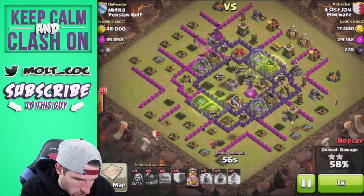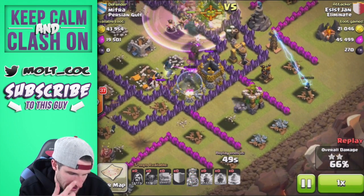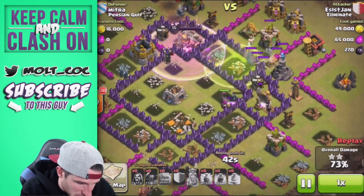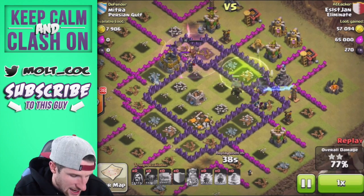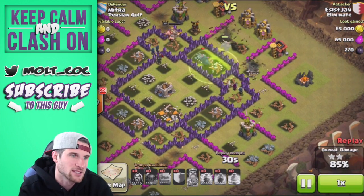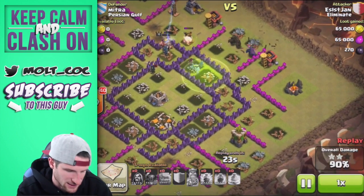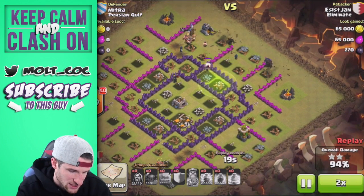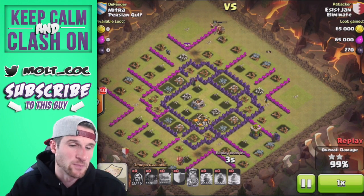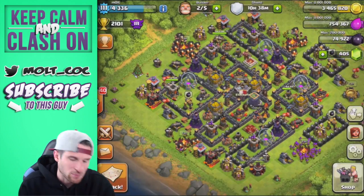They got distracted but head back to the center. He's got one golem working around the top, another in the middle, and one at the bottom that just blew up. Both PEKKAs are still up, king just used his ability. There goes the last jump spell — interesting to see two jump spells used, but he clearly prepared knowing they'd be necessary. Three PEKKAs still up, only two defenses left. That was the last attack — Eliminate versus Persian Golf, 103 to 1. Hilarious.